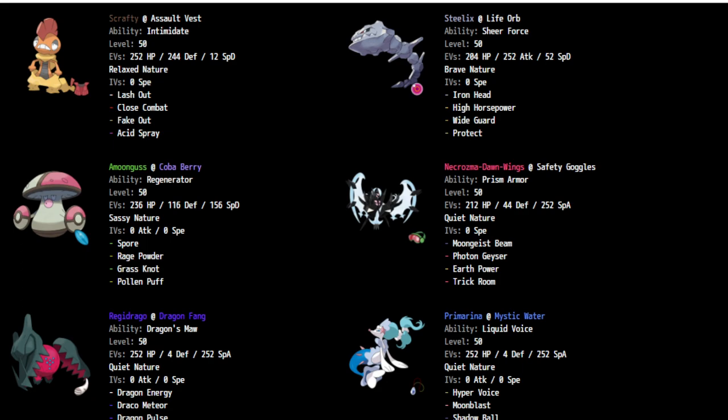The next Pokémon was Primarina, which was great because I needed something to abuse Acid Spray. I was also weak to Yveltal and Incineroar, and Primarina fit that bill with Water and Fairy coverage alongside the Acid Spray combination. Its high Special Attack and Special Defense stats help against Yveltal. The final member was Regidrago — I wanted another Acid Spray combination and heavy damage output. Regidrago does an insane amount of damage already, and with Acid Spray I'm getting lots of knockouts from Dragon Energy. It can sweep teams if Necrozma goes down early.